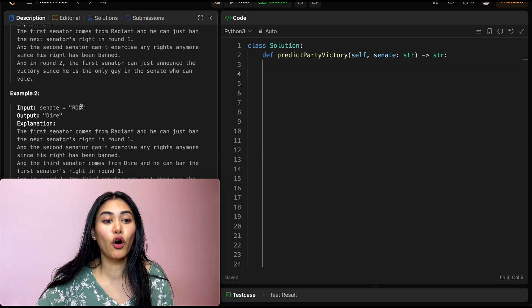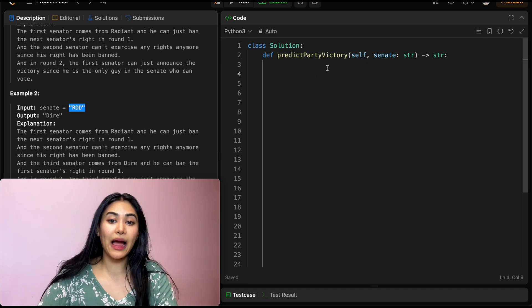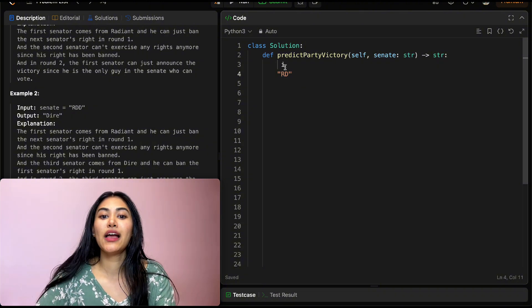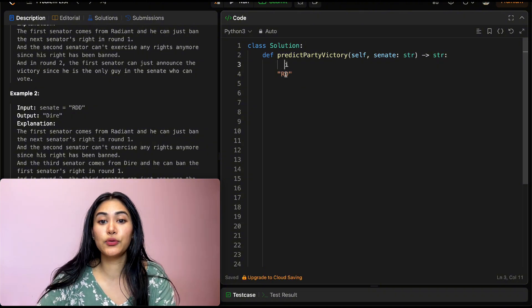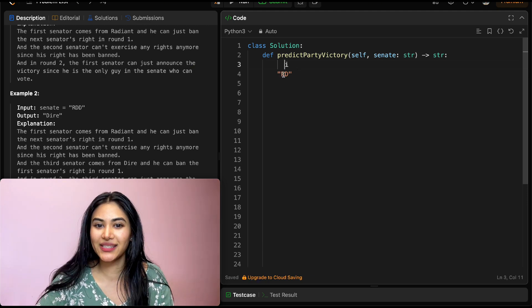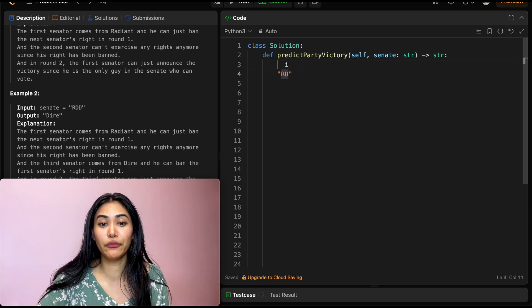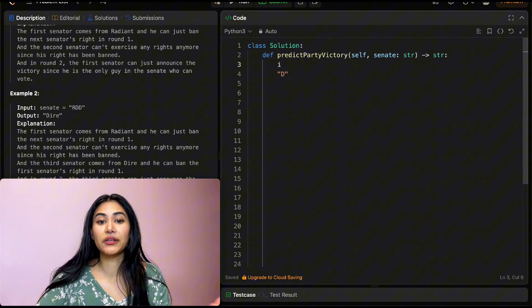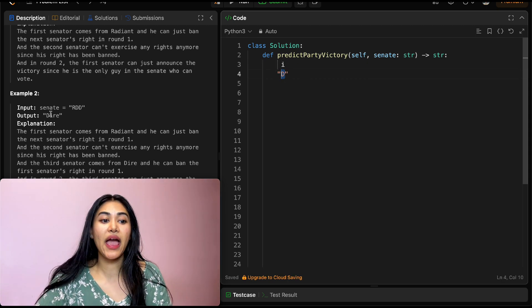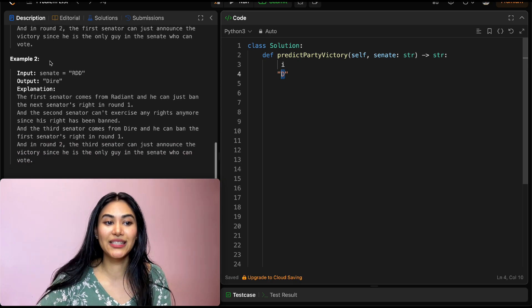Example 2: we have RDD. The first senator is going to act and they're going to get rid of a senator from the opposing party — they're going to ban their rights. Now that their rights are banned, we go to the next senator. They're going to ban the remaining senator from the opposing party's rights. So once the first round is done, we start over in the second round, and at this point they can just claim victory. Our output is going to be Dire.